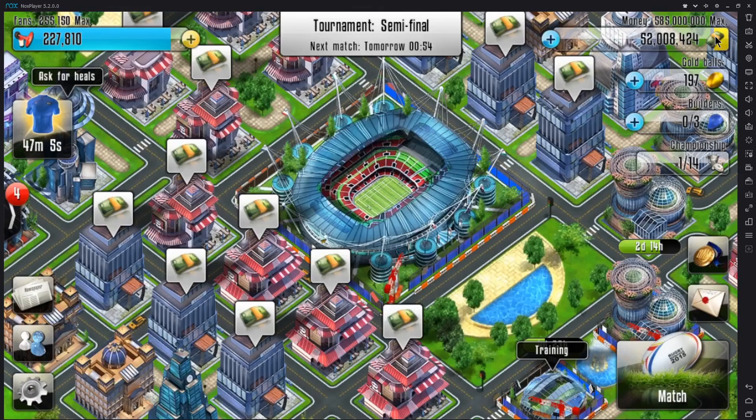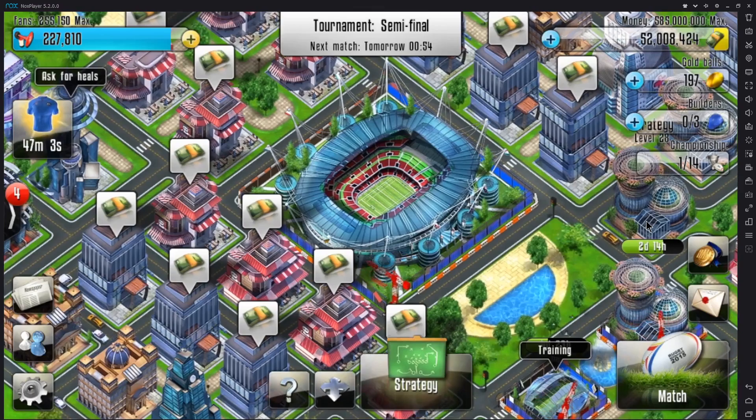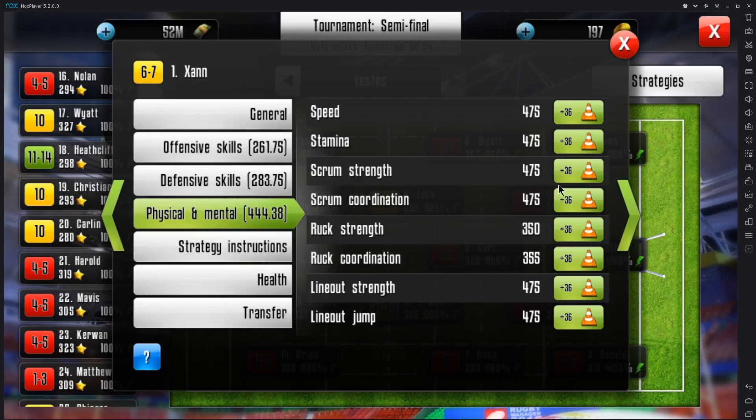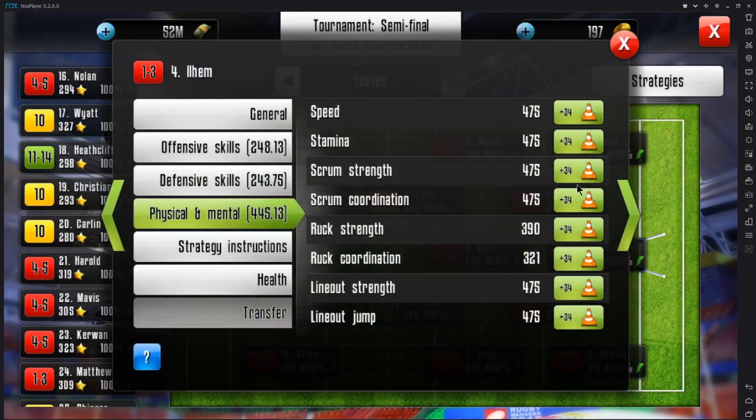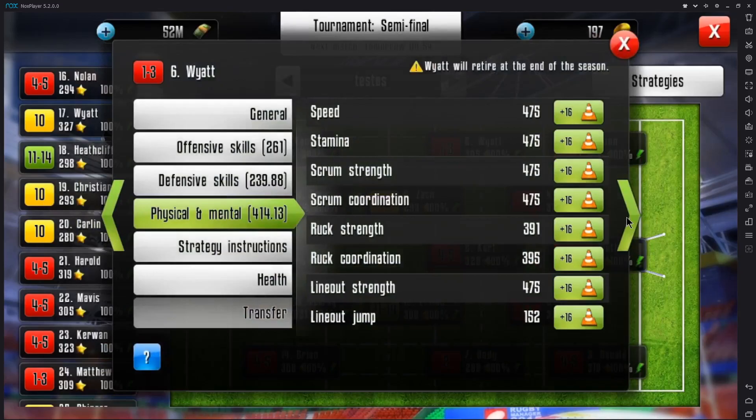If you go and look at your forwards, the two stats you obviously want to be focusing on here are scrum strength and scrum coordination. If your number is 1 to 8, you want to have your scrum strength maxed. All my forwards have max strength and max scrum coordination — all of them 1 to 8.